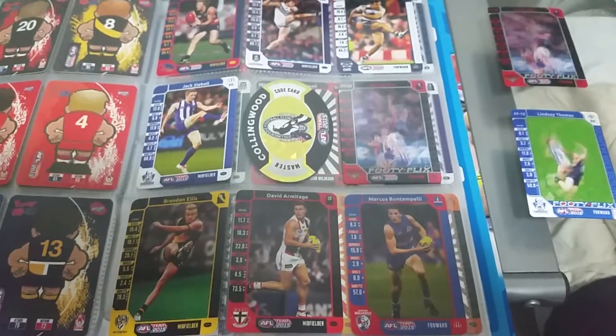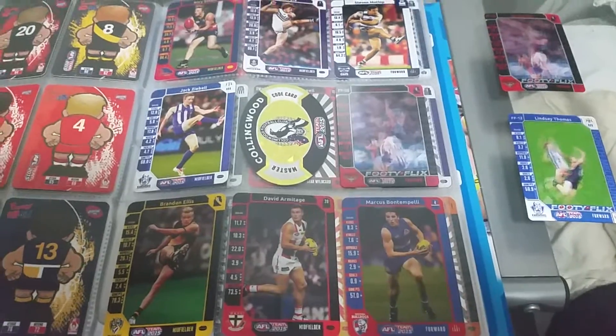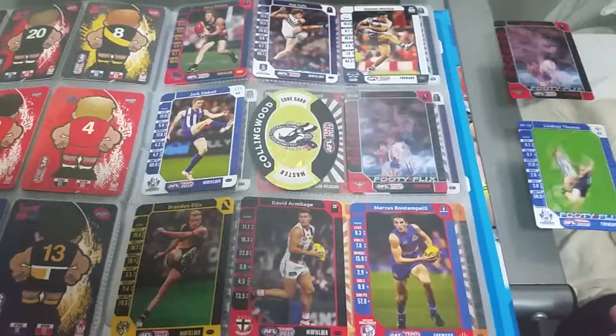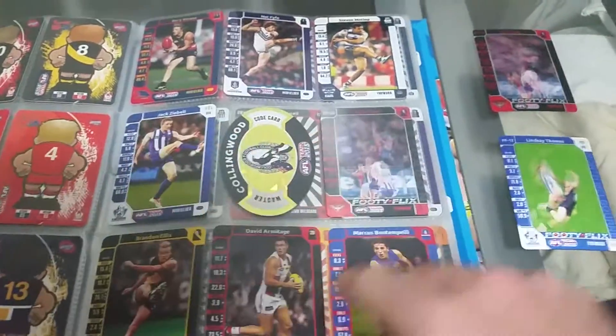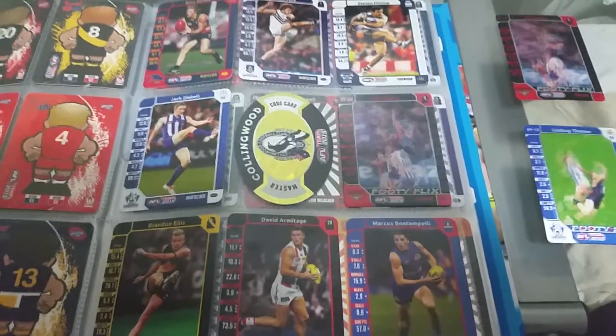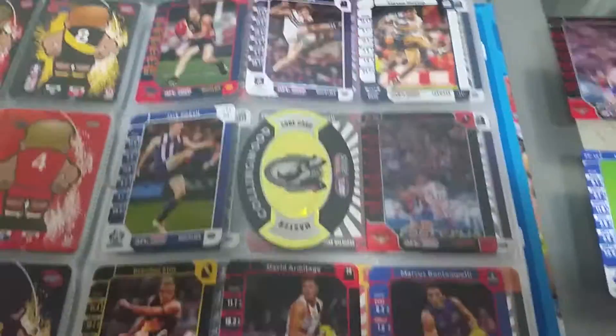If you signed up to Auskick you'd get a gift bag and a pack of Team Coach cards in it. There were two variations in the packs — these are the cards from the first pack variation: you'd get seven common cards and one footy flicks card.